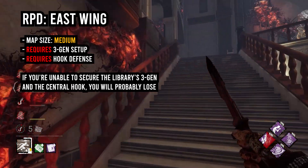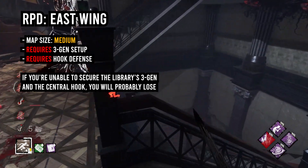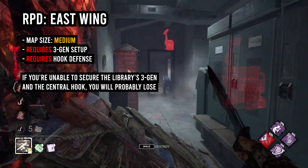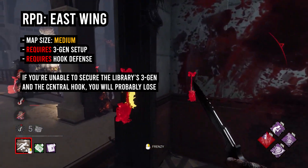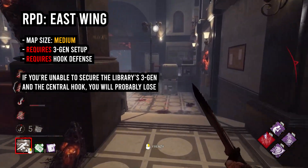Yeah, it's pretty disgusting. So don't chain hits on this map. If you plan to go to East Wing, bring something like Fuming Mixtape, Filthy Blade — Stab Wound Study is quite nice as well. Susie's Mixtape will help you find people. Don't chain hits, just control the main part of the map and the library side.